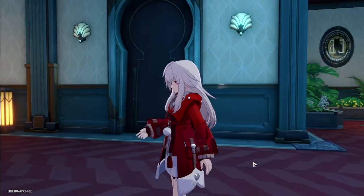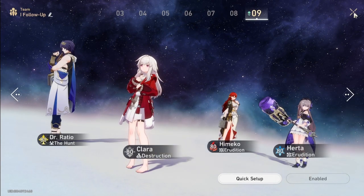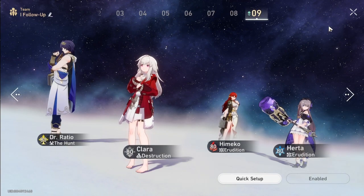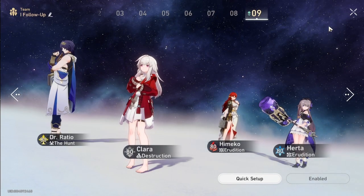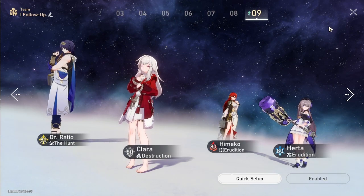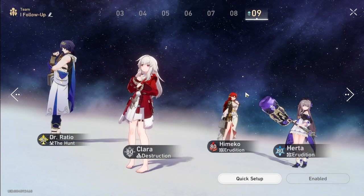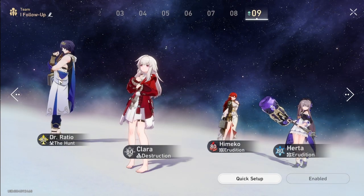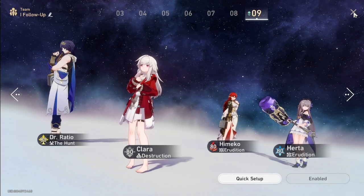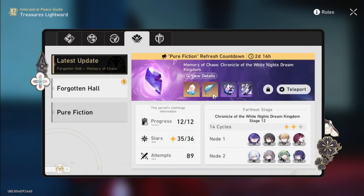There are also other characters really good in pure fiction like Doctor Ratio and Clara. In the future there's gonna be Jade, who is kind of similar to Aventurine and Topaz — both are from IPC. Looking at IPC characters, they can all utilize follow-up attacks. So there are a lot of follow-up attack characters — I have four that are free-to-play and three limited characters.